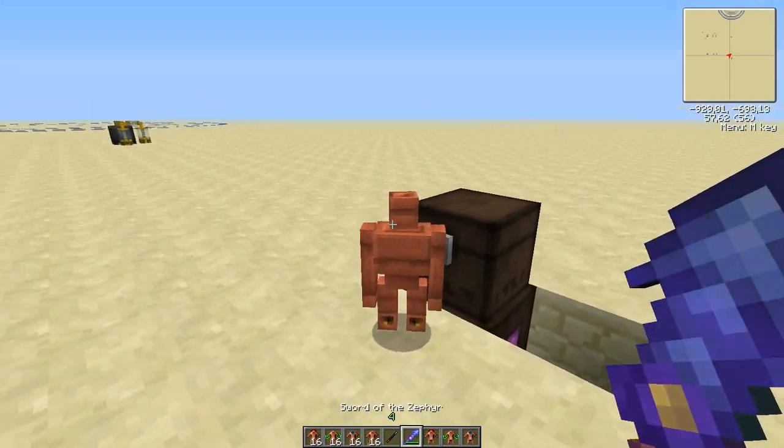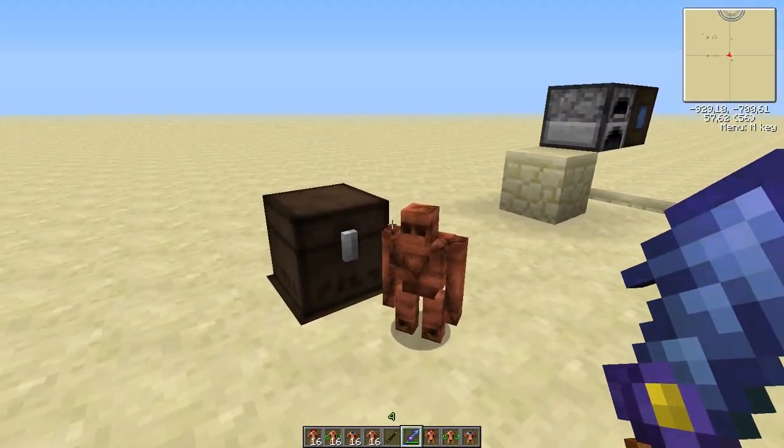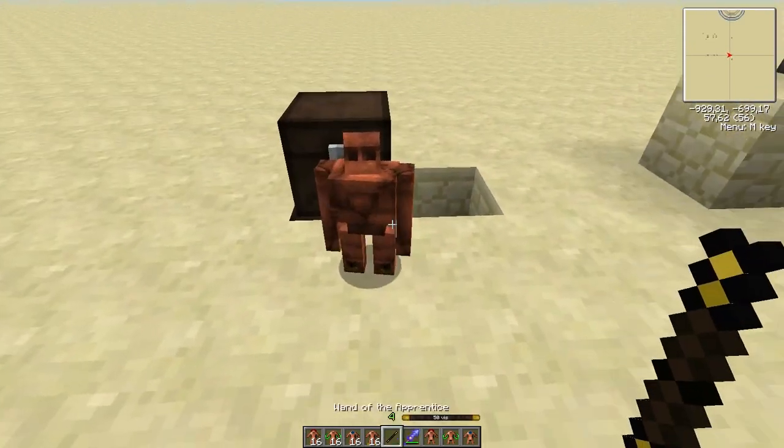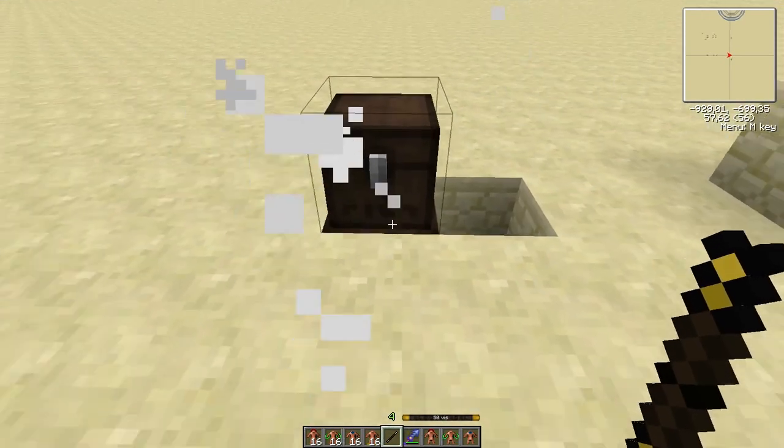If you want to pick them up, you shouldn't hit them — you will only attack them and you will see them get hurt with these cracks. What you need to do is right-click with a wand to pick it up.